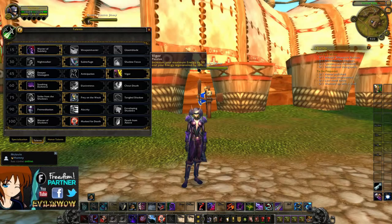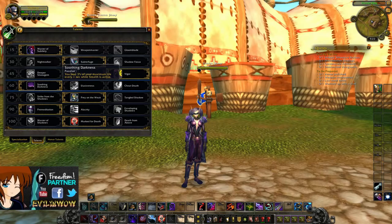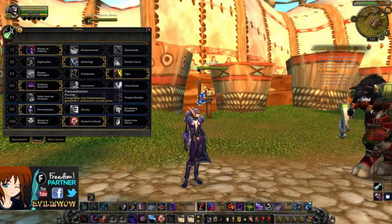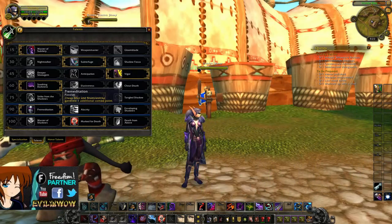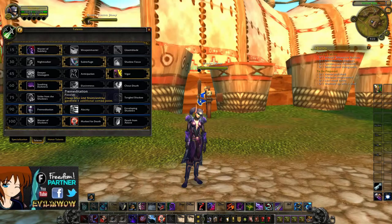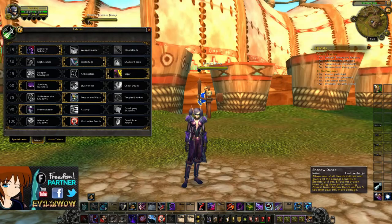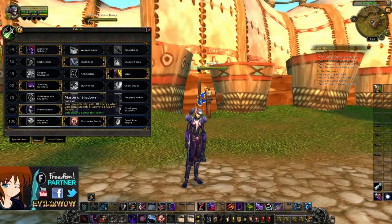Next up, Soothing Darkness is definitely the best choice, activating during Shadow Dance. Prey on the Weak gives you 10% more damage when a target is affected by Cheap Shot, Blind, or similar — probably not the best in AoE situations, but you don't really have much choice here. Next is Premeditation, giving you an extra combo point on Cheap Shot and Shadowstrike. And Subterfuge is why this tier is best — Shadow Dance gives you 200% more damage on Shuriken Storm, your AoE ability.